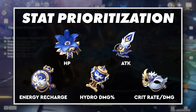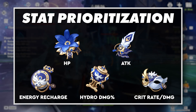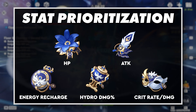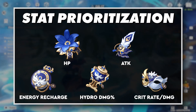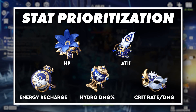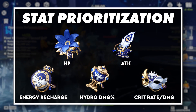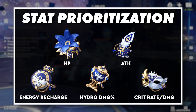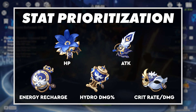For main stat priorities, to maximize the uptime on Xingqiu's burst, an energy recharge timepiece will help to ensure that after 20 seconds Xingqiu is again ready for action. As much energy recharge as you can get will be beneficial, but 200% is a good target number, though this changes depending on your weapon of choice. Hydro damage bonus will be our stat selection for the cup, and for the circlet, crit rate will probably make the most sense — but either crit rate or crit damage will work, whichever stat your particular build needs.